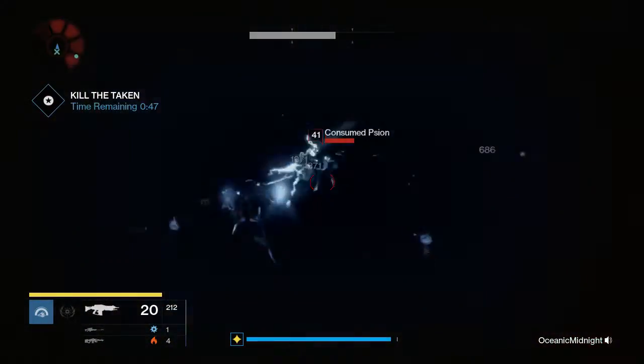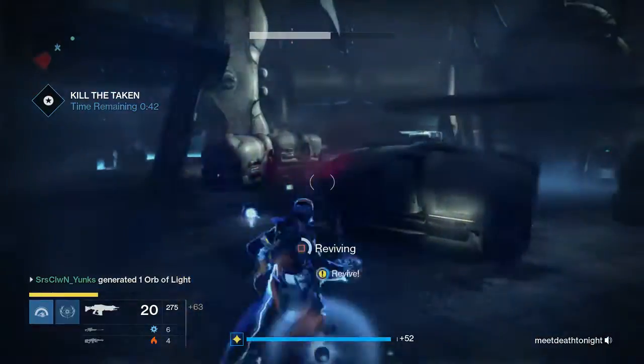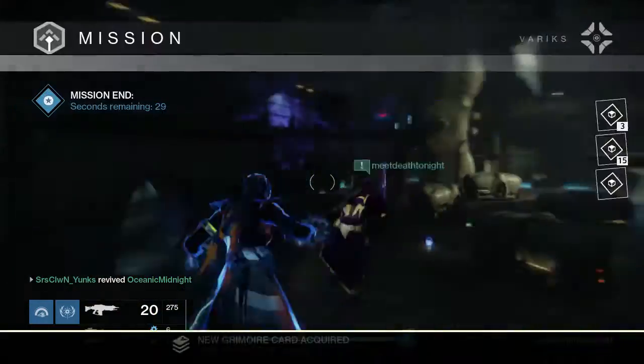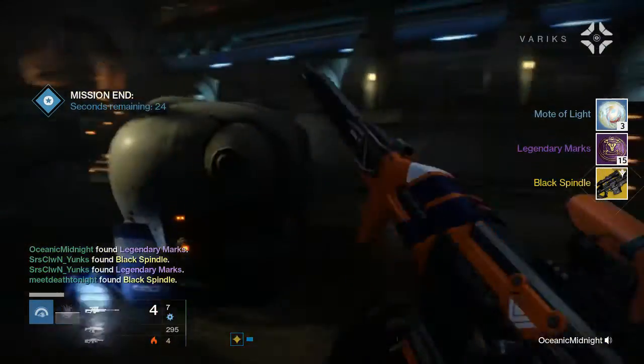I'm just using my heavy and my super - use everything you've got. Try to focus on staying alive but do not rush out and die. Just be patient. Once all the enemies are cleared, we got the Black Spindle.